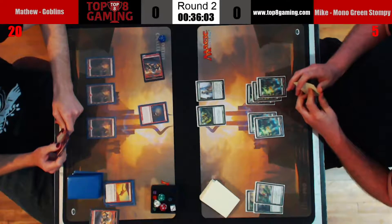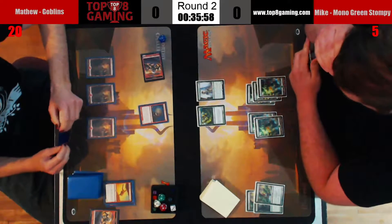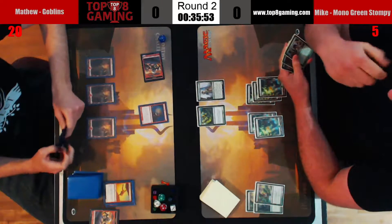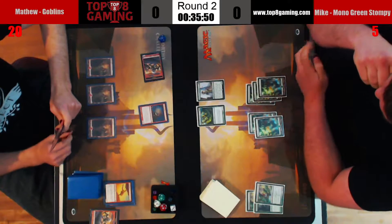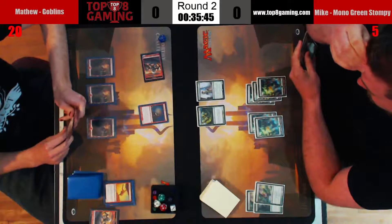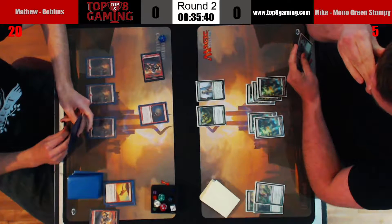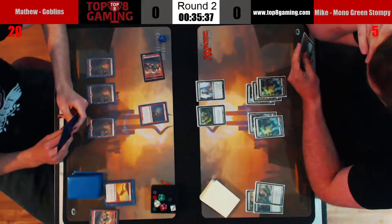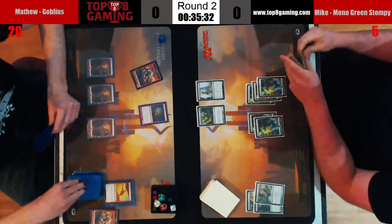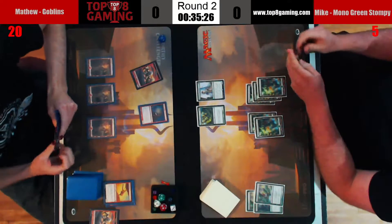Aspect of Hydra right now gives plus four, so we have plus six — at the moment we can attack for 15. Man, we're five off of lethal here, that sucks. Matthew's also a Goblin Grenade away from winning the game — yep, you heard that correctly. Mike is just going to go ahead and pass turn, he needs to find more damage. Mountain is not going to do anything here for Matthew, it's just going to be a little more mana that he doesn't need.